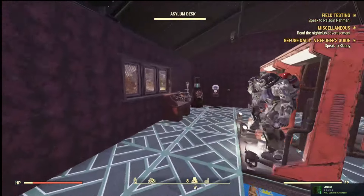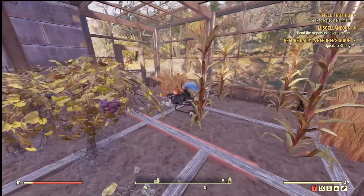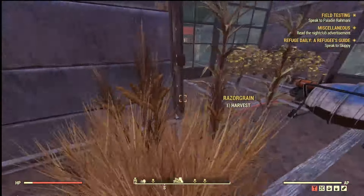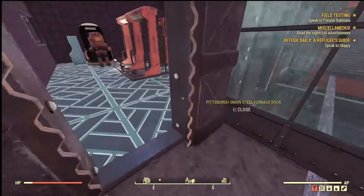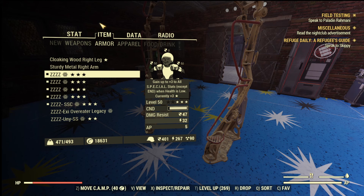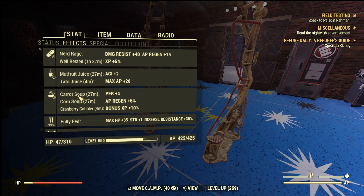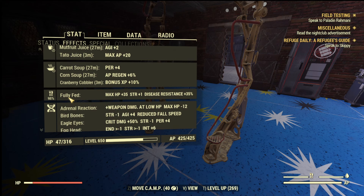Something to think about while going around is buffs and consumables. There are quite a few in this game. I have a farm where I can craft vegetable soups and things that aid me in combat and surviving the wastelands. You can see I've just eaten a carrot soup, corn soup, cranberry cobbler, tato juice, mudfruit juice — all these different juices and soups are providing me with bonuses.